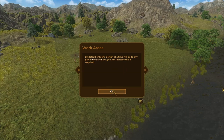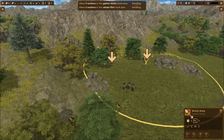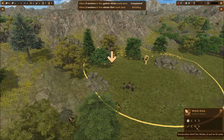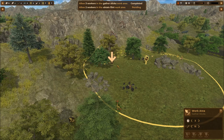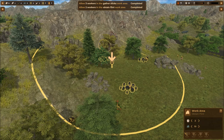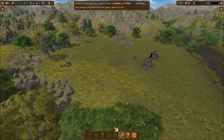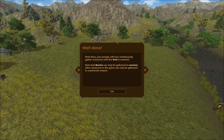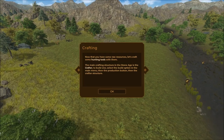By default only one person at a time will go to any given work area; you can increase this if required. For sticks I'll say three people gathering, with a maximum of 15 units. For the flint I want two workers with a limit of 15. Wait for your people to get three units of sticks and flint. Your people will now continuously gather resources until the limit is reached. Note that berries can only be gathered in summer — other resources also have particular seasons.